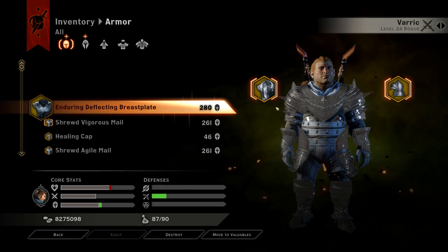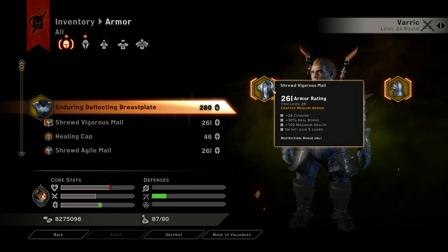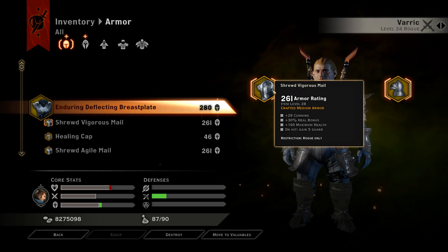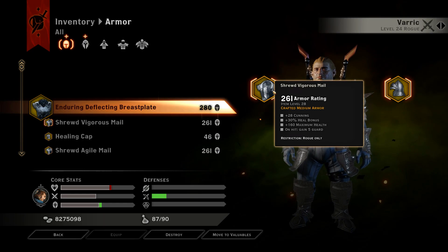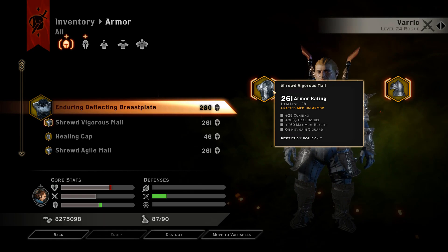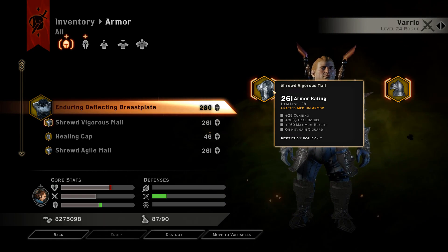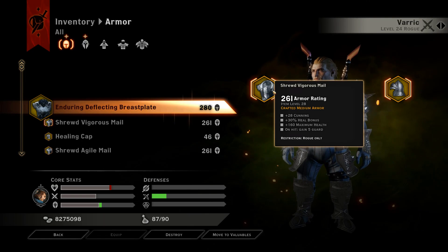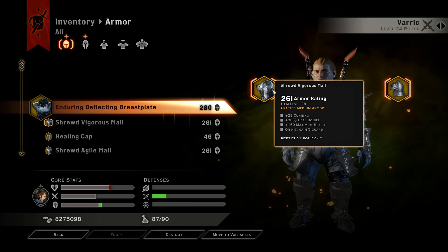Next we are going down to the main armor with the shrewd vigorous mail — 261 armor, 28 cunning, plus 30% heal bonus for the leech if you take it. If you're going leech you can get the heal bonus and this just helps that build if you're going that way. We also have 160 max health, and then on hit you gain 5 guard.